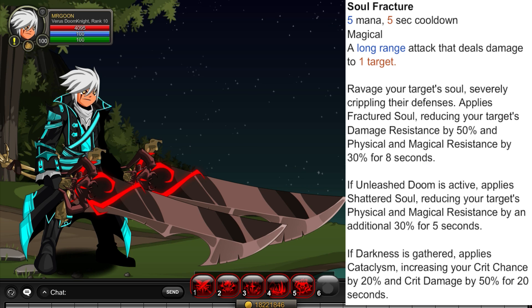We then have Soul Fracture. Ravage your target's soul, severely crippling their defences. It applies Fractured Soul, reducing your target's damage resistance by 50% and physical and magical resistance by 30% for 8 seconds. If Unleashed Doom is active — that's off your skill 5 — it applies Shattered Soul, reducing physical and magical resistance by an additional 30% for 5 seconds. If Darkness has gathered, Cataclysm will apply, increasing your crit chance by 20% and crit damage by 50% for 20 seconds.